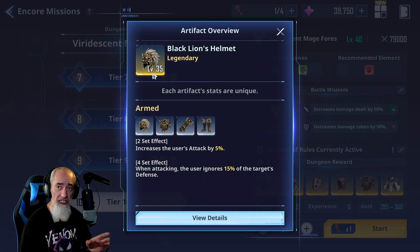The Outstanding Connection set is a solid support set: when tagging out, it increases the user and their team members' attack by 12% for 10 seconds. With a four-piece the attack increase goes to 28% and duration extends to 15 seconds. You want this on a support character so you can add damage to your entire team.